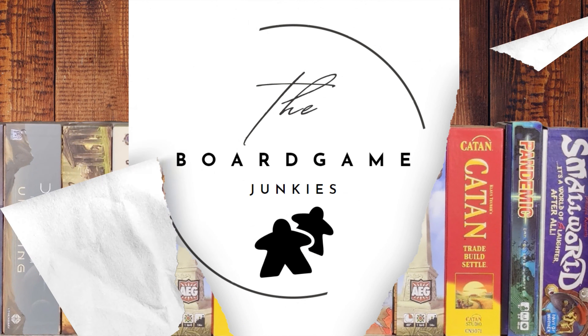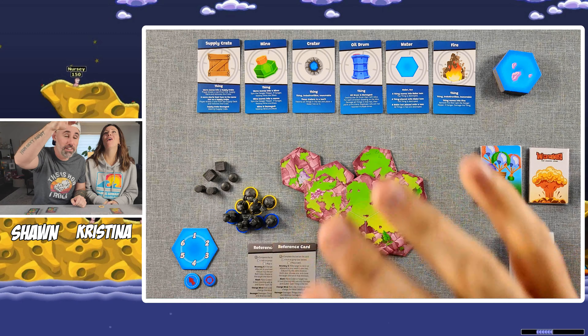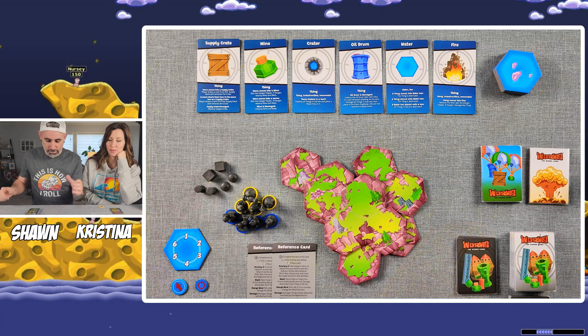All right, now that we have everything out, let me put my hat on backwards so you can see everything. So what we're going to do is we have everything ready for Worms and we're just going to do a brief setup to show you how you begin it, and then we'll do the playthrough. To start, we're going to move these hex tiles out of the way. They're double-sided, so you have a regular ground side and maybe a space side since there's a UFO on it. We'll put these aside for now.